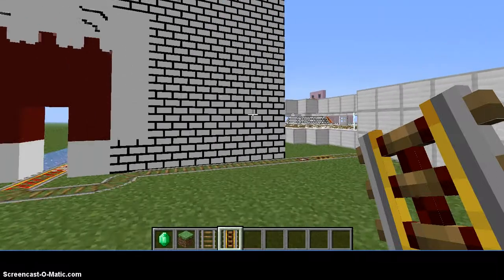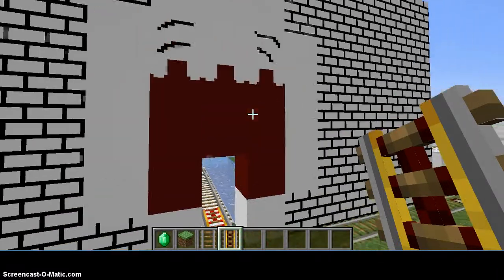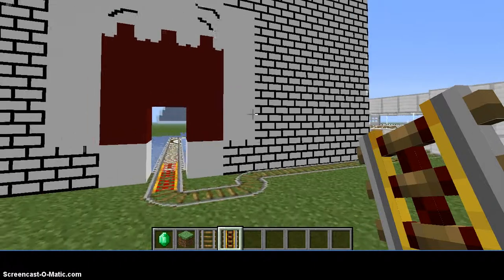The edited texture — or resource packs, but you know, technically they're textures — makes it look like the screaming face. I mean, kind of, in a way.